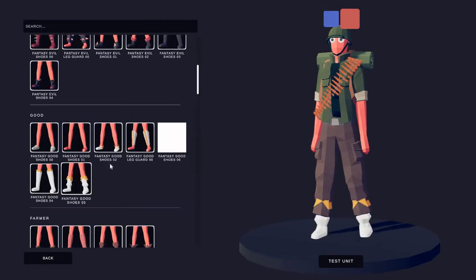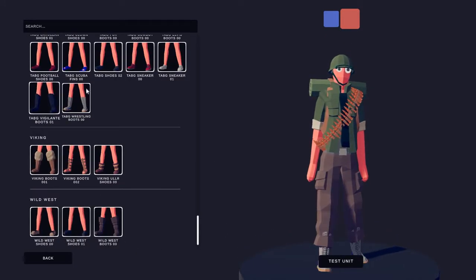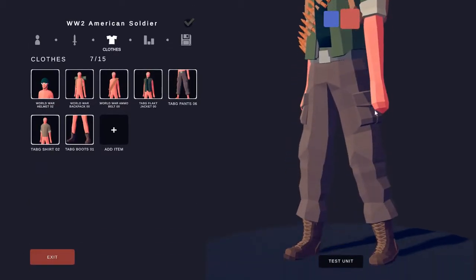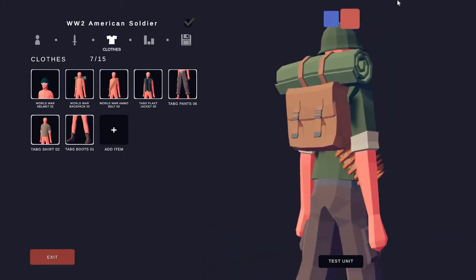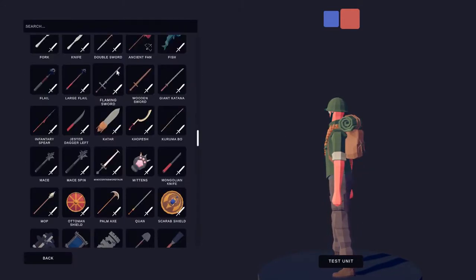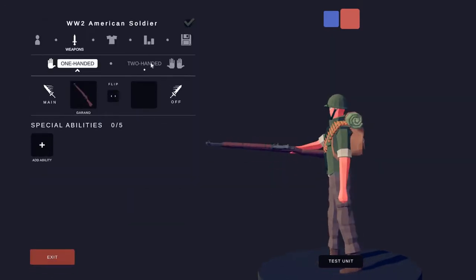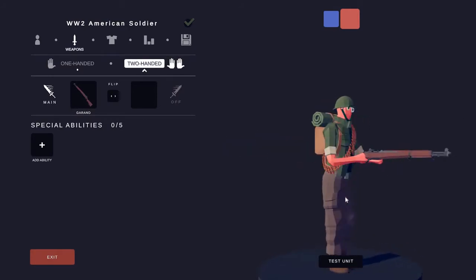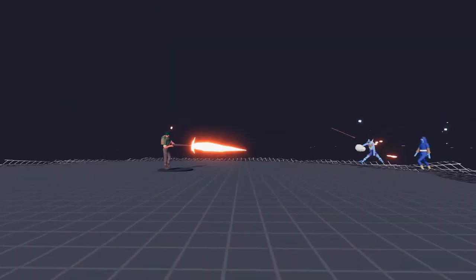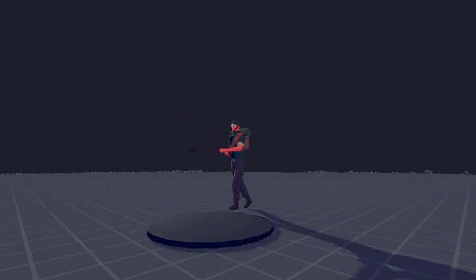Your soldier is almost done except he has no boots. We scroll down again to the Tab G section and you have these perfect looking Tab G boots 01. Now our soldier is basically done. But he's a soldier and he needs some weapons. So we're going to grab the Garand - this amazing weapon. It's absolutely perfect for the World War 2 American soldiers. And as you can see if we test this guy out, he works perfectly.